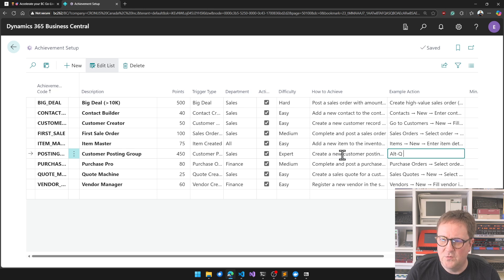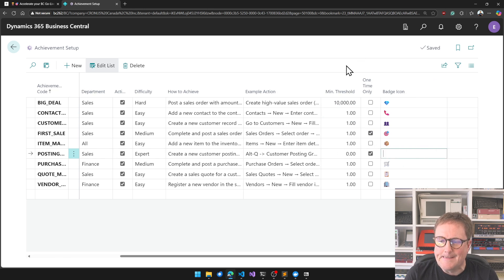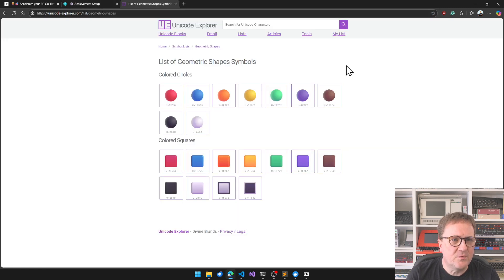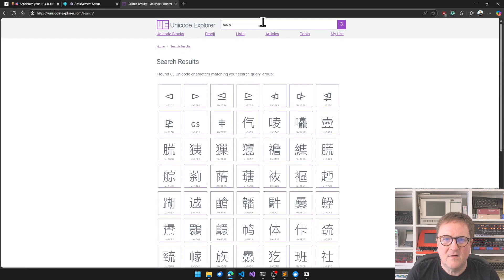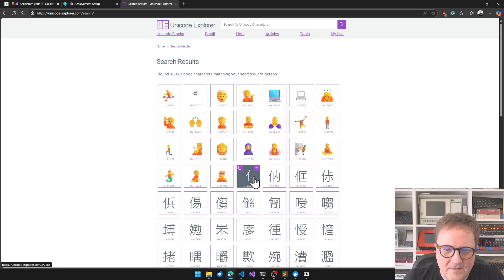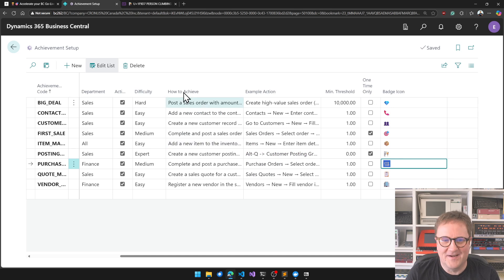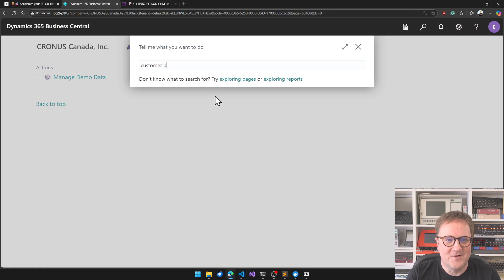You've got to be an expert to create a new customer posting group. Minimum threshold: one time only. Badge icon — let's open the Unicode Explorer. How about a person climbing? How can a person climbing be an official Unicode character? I love it, but it's also kind of ridiculous. Alt+Q, Customer Posting Group, minimum threshold, batch icon set.